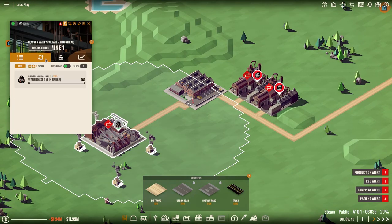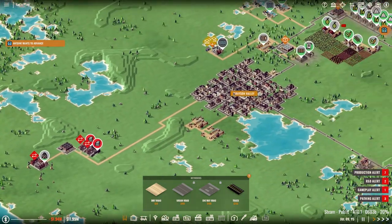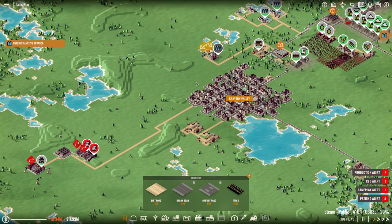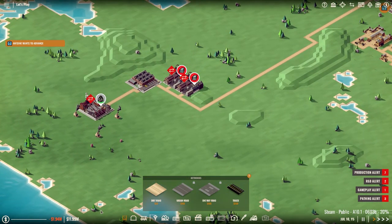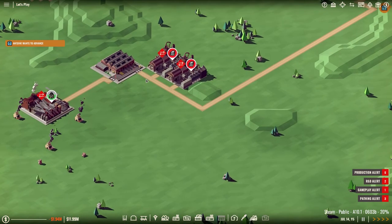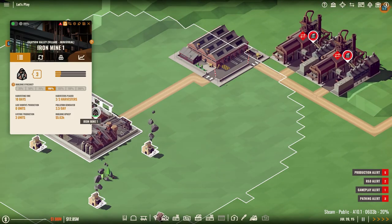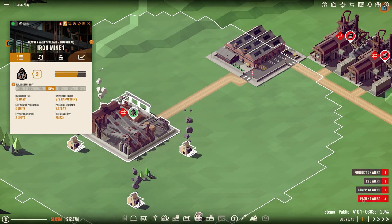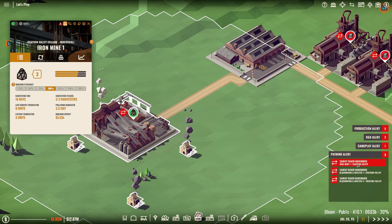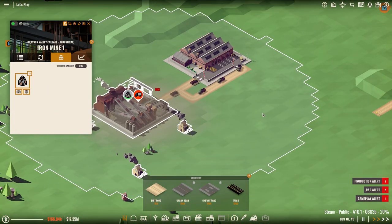I guess this should be able to run. I don't know if we'll be able to sell it, but at least we will be able to export it. What's it complaining about? Pathing alert — cannot reach warehouse. Let's find the mine. The warehouse is within range — there we go, I found the mistake.